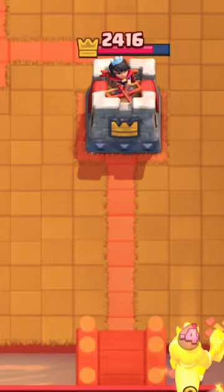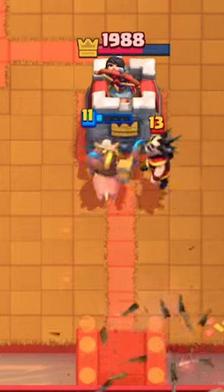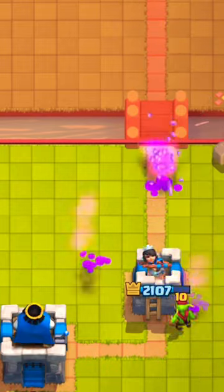I place hog rider and ice spirit to get some damage on his tower, and he defends with log and the wizard, but my hog still gets 2 hits. I was going to use log here but I made a mistake and didn't place it.